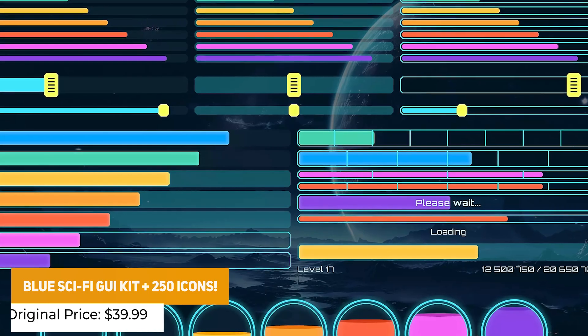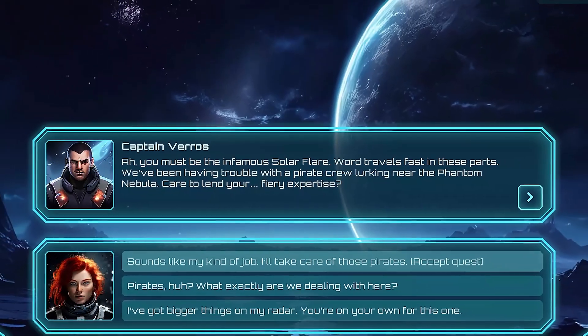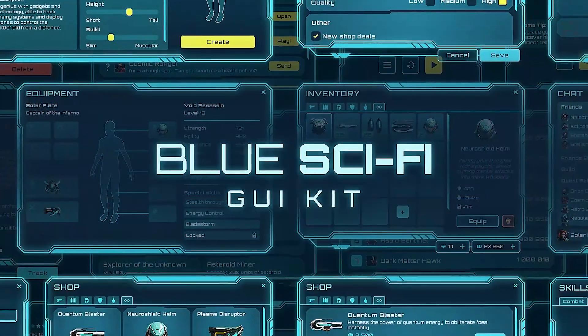We've got the Blue Sci-Fi Kit with over 250 icons for this style — whether it's settings, logging, pause menu, achievements, ranking, or skills. It's got over 250 icons, various adjustments for colours, scaling of graphics, different layouts, cursors, and prefabs, all in a super sci-fi style.